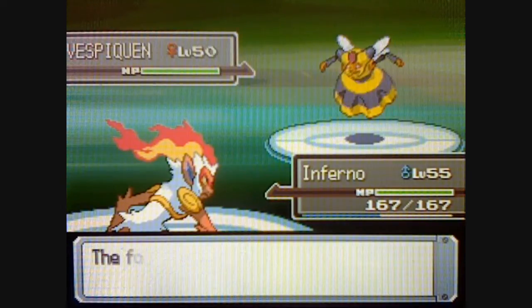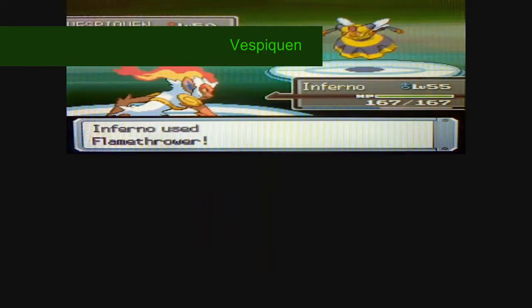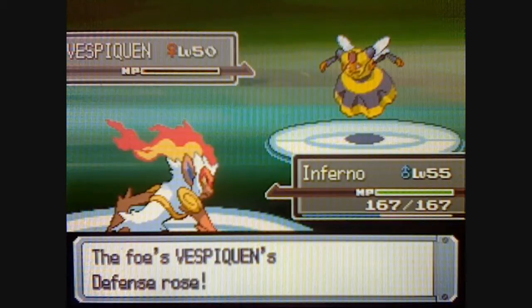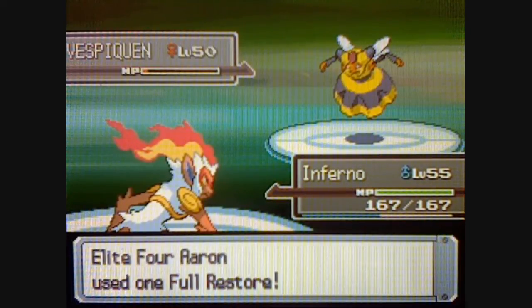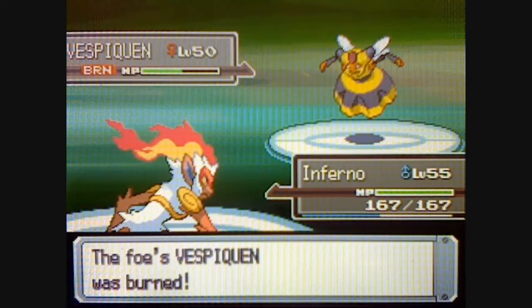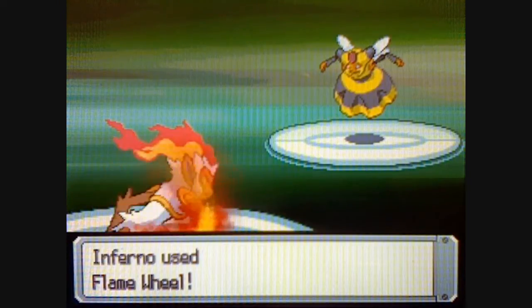The next Pokemon Aaron's gonna send out is Vespiquen, level 50, Bug-Flying-type, with the moves Attack Order, Defend Order, Heal Order, and Power Gem. Attack Order does damage, Defend Order increases its defenses, Heal Order heals itself, and Power Gem is a Rock-type attack. Vespiquen has really good defenses — it was able to take my Flamethrower. All Elite Four members like to use Full Restores, which is really annoying. Good, it was burned.